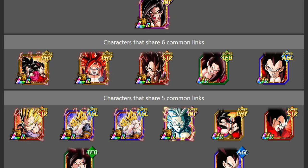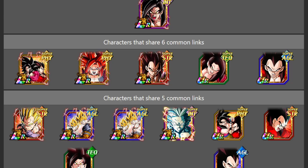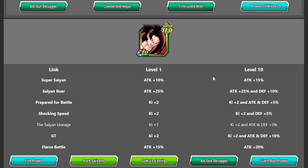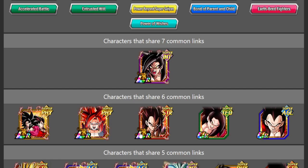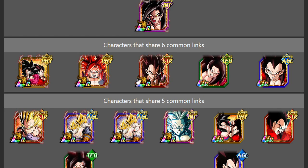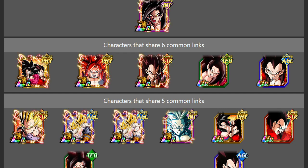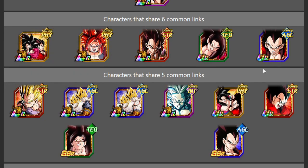LR Super Saiyan 4 Gogeta shares six links as well. Unfortunately the four-star Super Saiyan 4s are pretty outdated at this point. Tech Full Power Super Saiyan 4 Goku is an interesting option — he got his EZA a while ago and is still a solid unit. He has Saiyan Lineage which he doesn't share with Goku, but other than that it's six out of seven links. This new Goku is a slot one unit for the most part and this guy is not, but he requires a Full Power ally to get his scouter effect, so he can work pretty well with the new Goku. He's obviously not the best unit in the game anymore, especially with so many tough INT bosses, but if upcoming difficult content features a strong AGL boss he could still definitely be usable. The second-year Gogeta and Vegeta are very much in the same boat as the LR — very outdated at this point.